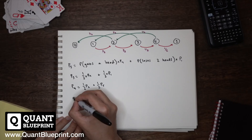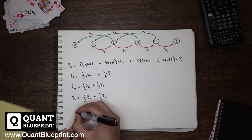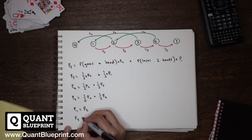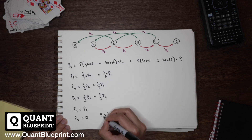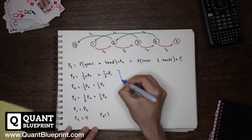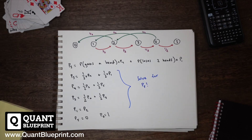The final answer we're looking for is P sub three. We need P sub two and P sub four to solve for this. Using the same reasoning to create equations for P sub two, P sub four, P sub one, P sub five, and P sub zero, we have a system of equations to solve for P sub three. Note how the candidate recognizes we can ignore the case where the dragon gains back the head the soldier just killed — that just returns us to the P sub three state.